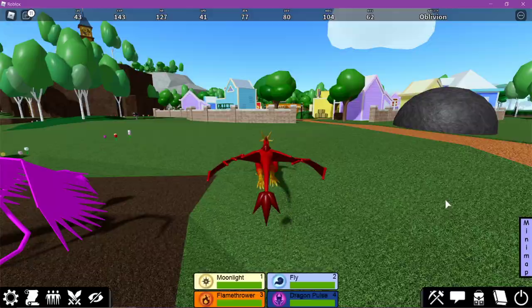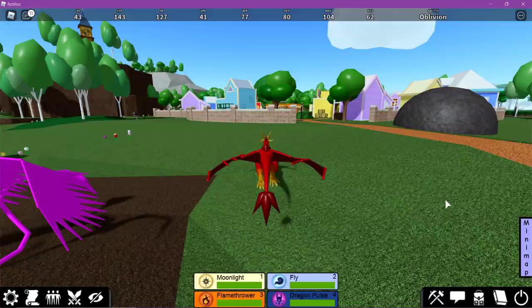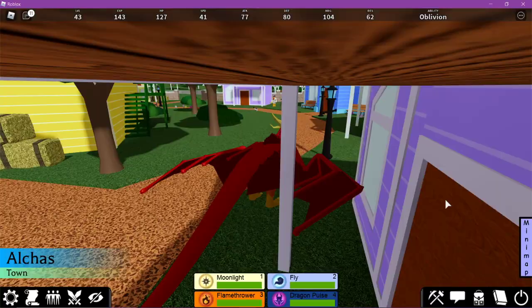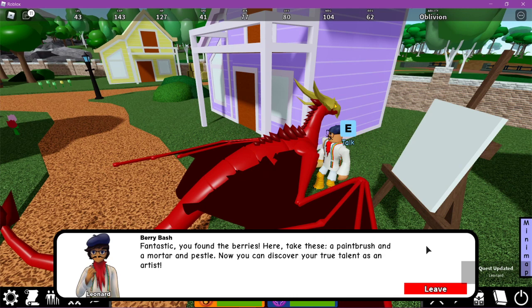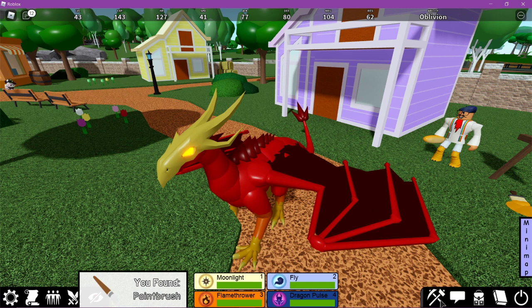That's enough for the quest though, so we'll head back for now. Go back over to where Leonard is — that's SketchUp, that's the one we're trying to get. Leonard says: 'Fantastic, you found the berries! Here, take these: a paintbrush and a mortar and pestle. Now you can discover your true talent as an artist.'